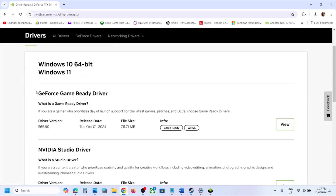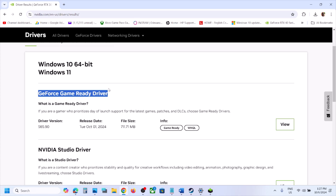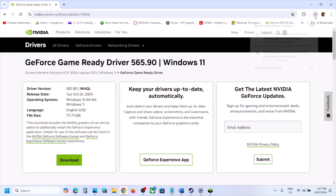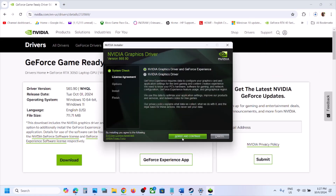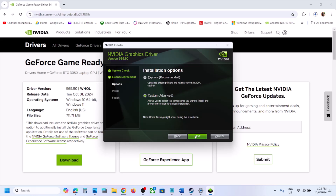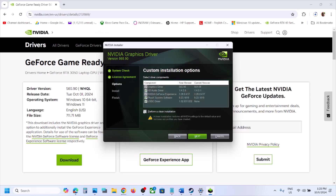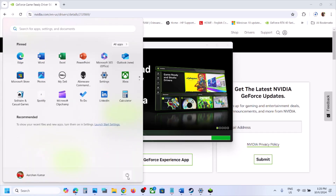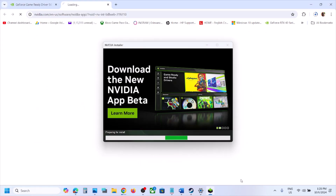Once the download is complete, run the exe file. You will see the installer screen — click Agree and Continue. Select Custom option and click Next. Put a check on the box which says Perform a Clean Installation — make sure you check this. Click Next, let the installation complete, and once done, restart your computer. After the system restart, launch the game and check.